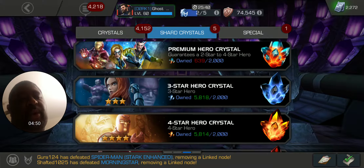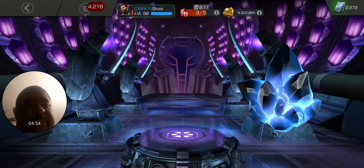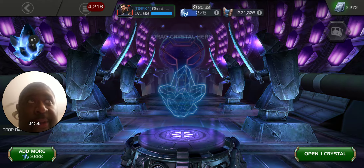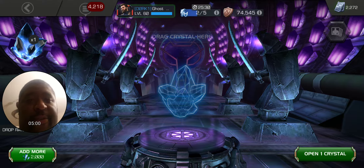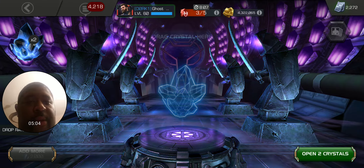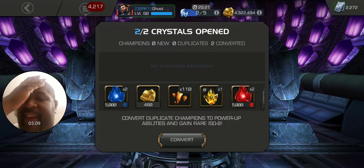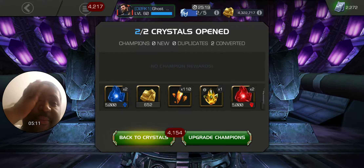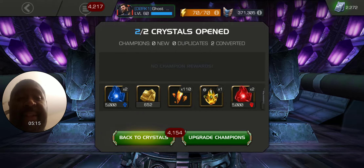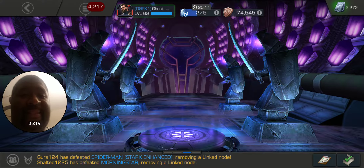We'll open up these two here - we got two of those. These two should almost give us enough to open up three four-stars instead of just two. We'll see though, we shall see. Crack those joints, alright. I think it's 110 - I think we need like 160 or something like that. We did get a Max Sig crystal out of that.